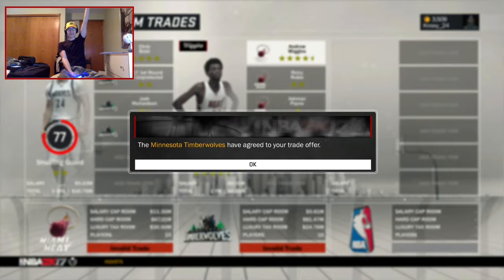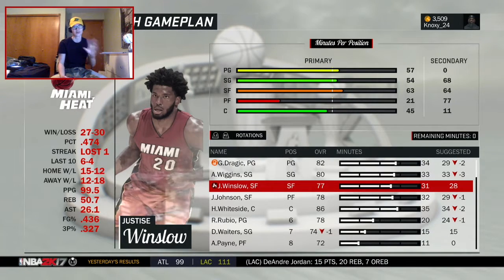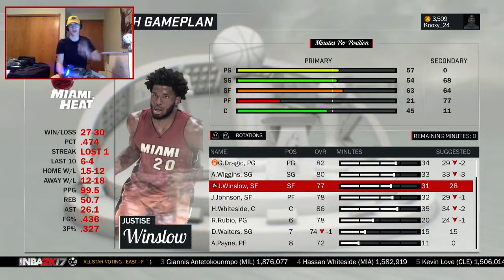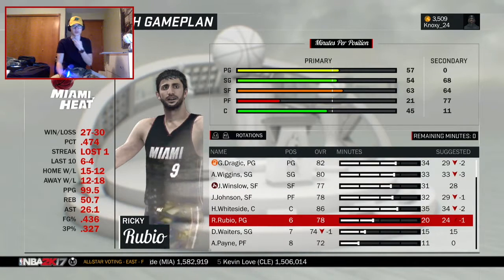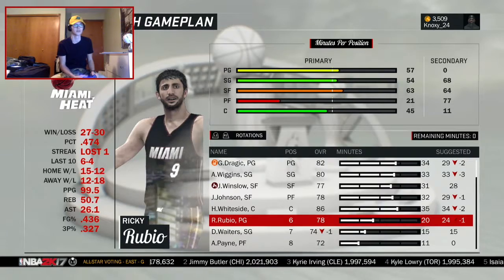I got Wiggins! Hell yeah, he's my boy — I wanted him since the start of this. I grabbed Wiggins. I was trying to make another move but nothing was happening. They don't have a lot of picks or assets to work with. I wanted to keep these guys and go smaller — Whiteside, Winslow, Johnson, Wiggins, Dragic — and have Rubio come off the bench as a great six man for this team, just to come up and be a distributor.